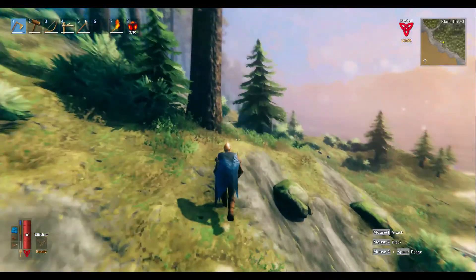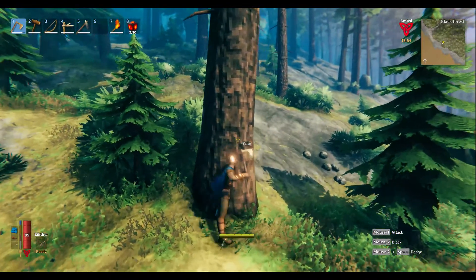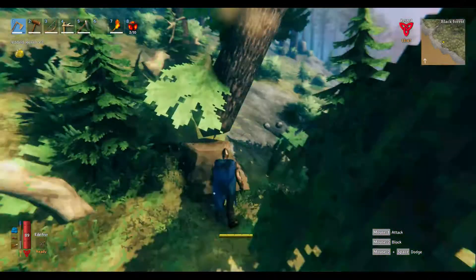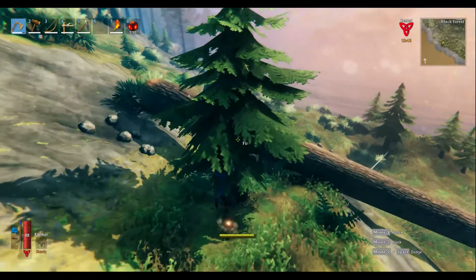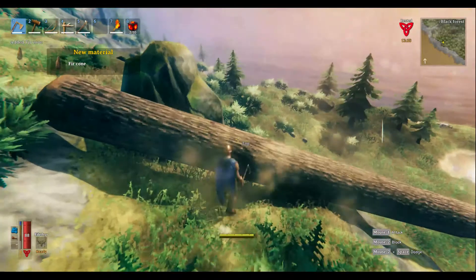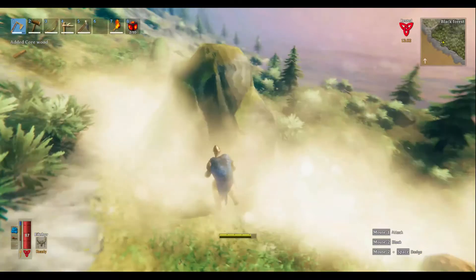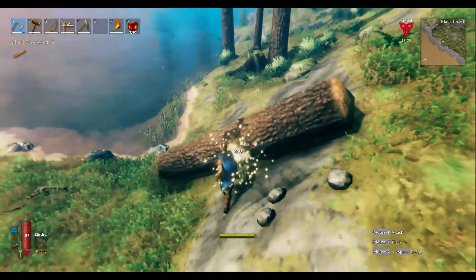All right, welcome back everybody. There's a pine right there — it's regular wood. We got a bird cone — planting trees. Core wood — we don't need core wood, we need fine wood. Why was I thinking this was going to be fine wood?